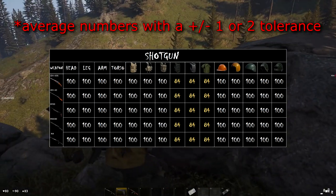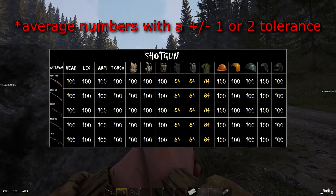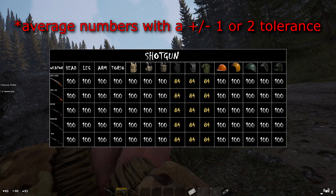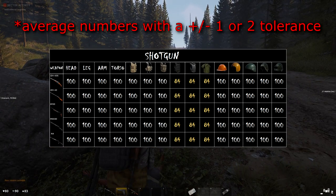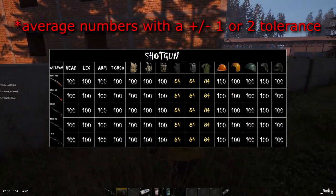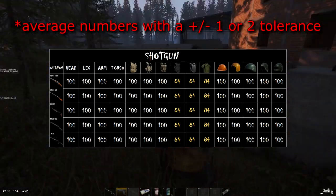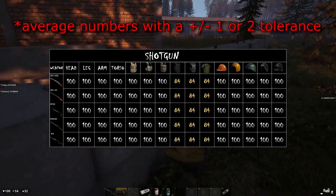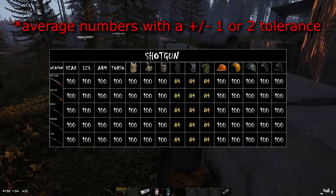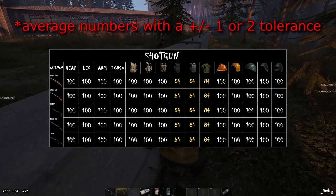Onto the shotguns — there are five in Deadside: the IZH-43S, IZH-43, M133, MS590, and the N4. The N4 is a full-auto shotgun, the MS590 is a military-grade pump action, the M133 is a pump action, the IZH-43 is a long barrel shotgun, and the IZH-43S is the sawn-off. All the damage numbers are the same; the only thing we noticed is pellet damage dropped off with range. The IZH-43, MS590, and N4 had more range than the others. Every shot was a kill at close range, apart from a center mass direct hit on the police, assault, and heavy assault vests — but headshots with any helmet were a kill.